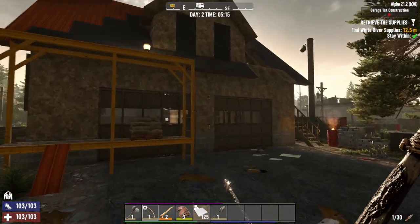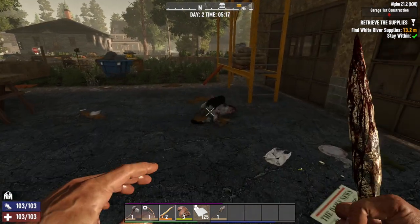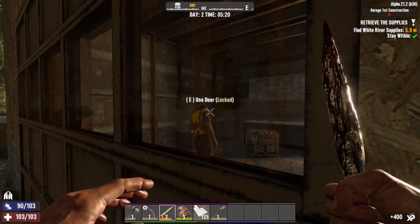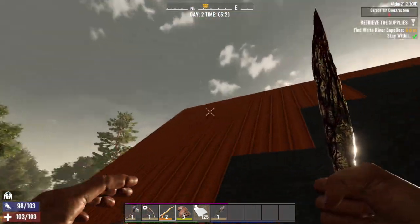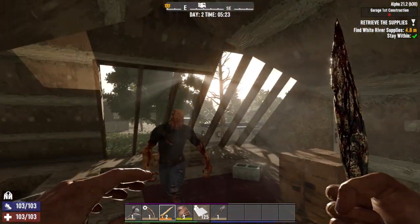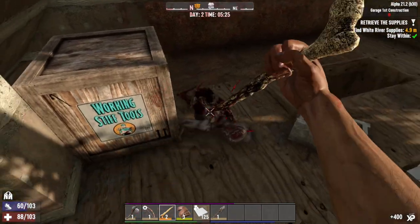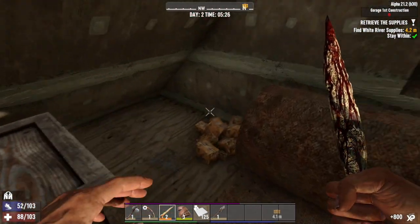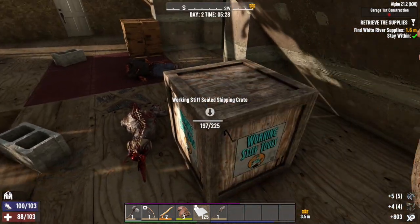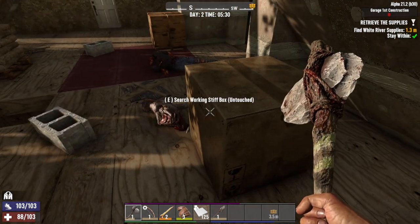Heading upstairs — is this a banshee scream or something? If it was a banshee, she didn't get a chance to scream — she just yeeted herself out of a window. Get out of here! We're gonna have some loot up here, some steel arrowheads. Let's see what's in the working stiff tools crate. Look at his giblets flapping in the breeze — not a phrase I saw myself saying today.